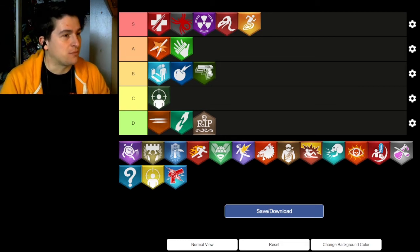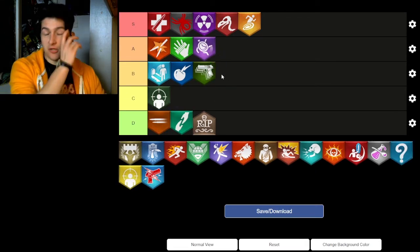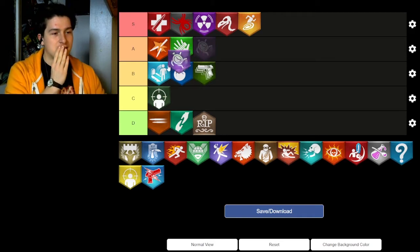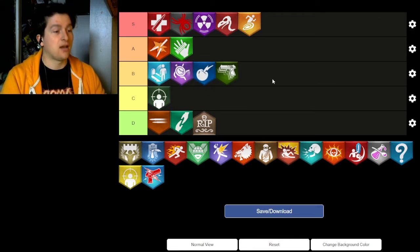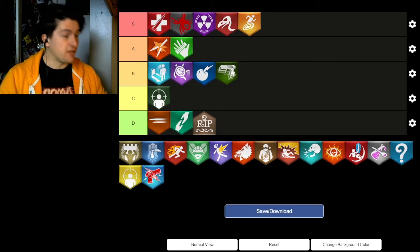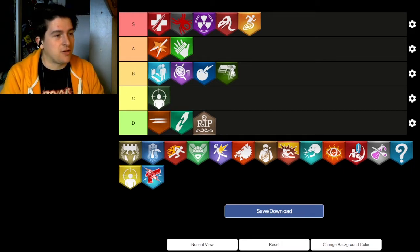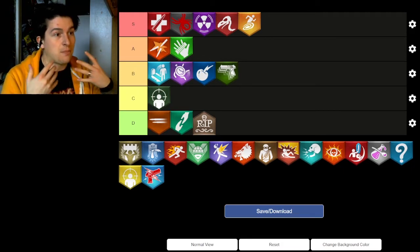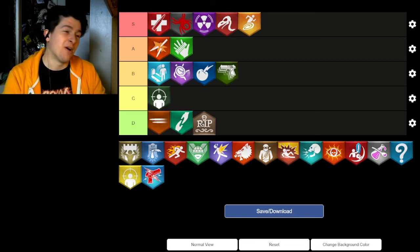Now we move on to the Black Ops 4 perks. Time Slip goes in the top of B, behind Quick Revive. Considering how cheap it is and how convenient it is, it almost reaches A but doesn't quite get there. The key feature is that it lets you hit the Mystery Box and grab a weapon twice as fast, and also speeds up Pack-a-Punch. It's just a really convenient perk and I have a soft spot for it.